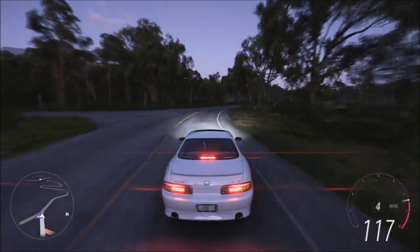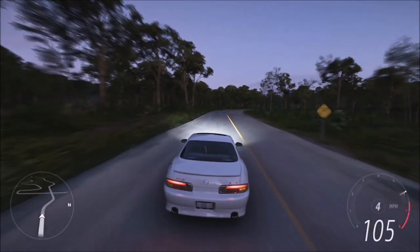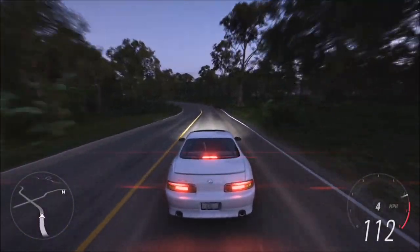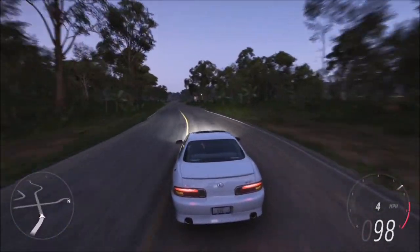For Horizon Open, they've reduced the amount of races before a car change from five races to three. They've removed the Goliath race from the pool of open races to prevent long wait times after race completion. The Horizon Open street race routes will now be at night time, and they've removed S2 cross country races from the rotation of races.